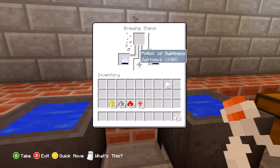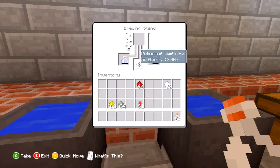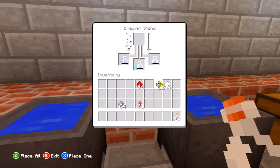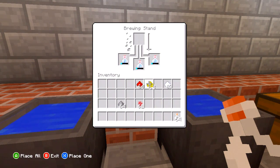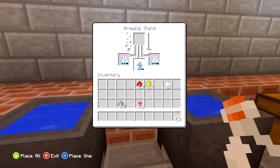From here I have two options: I can either add redstone to make the duration longer — I believe it goes to six or eight minutes — or I can use a piece of glowstone to make it a swiftness two potion, which makes you run a lot faster but takes the time down to one minute and thirty seconds. I'm going to make the time longer by using redstone. I got my potion of swiftness for eight minutes.